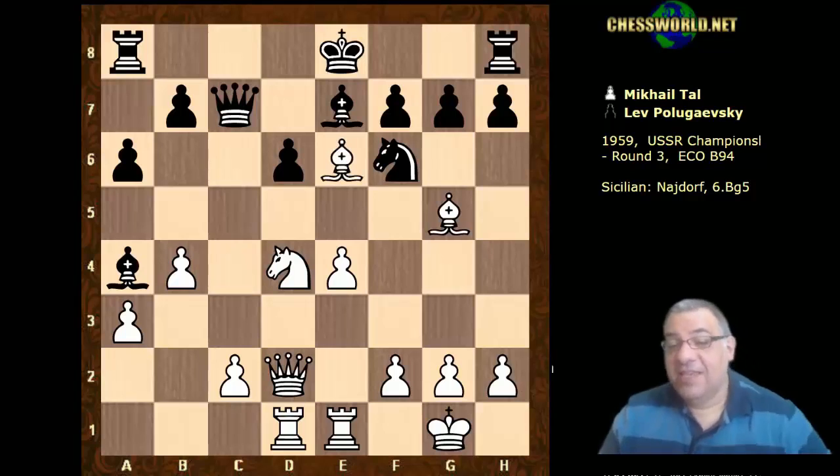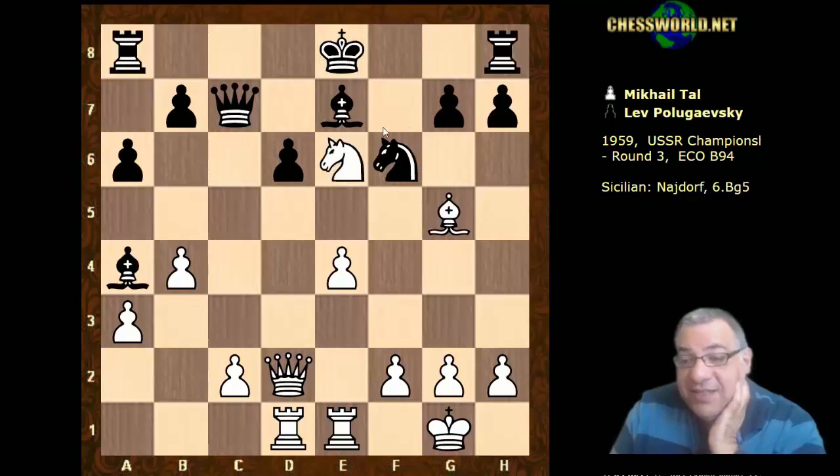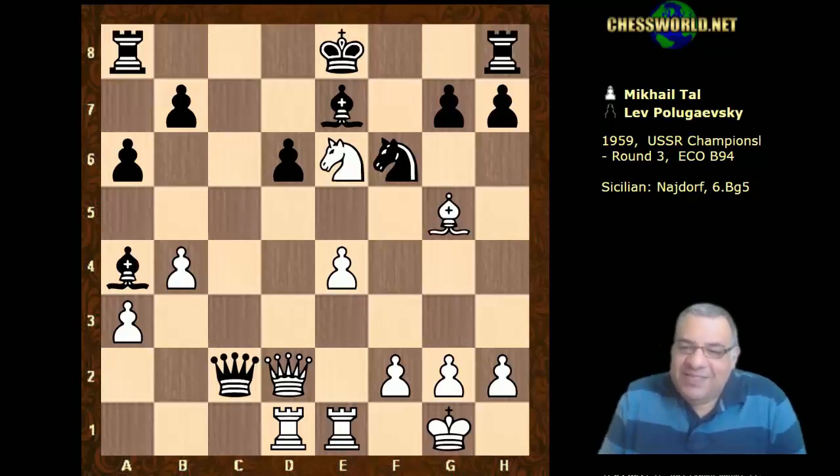Tal plays a bishop sacrifice! It's dangerous for black. Even though black is potentially nabbing the c2 pawn, Tal is not worried — the king is really stuck in the center. Even though black is grabbing the pawn, Tal is pretty chilled out. He's a piece down but the king is stuck in the center.